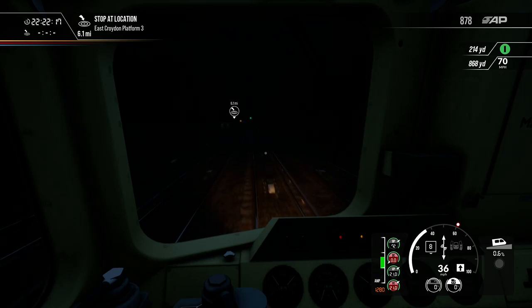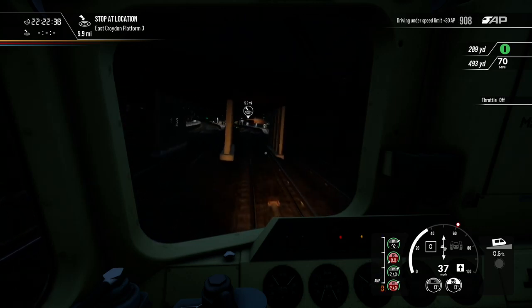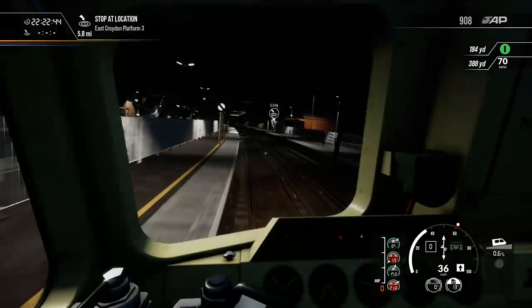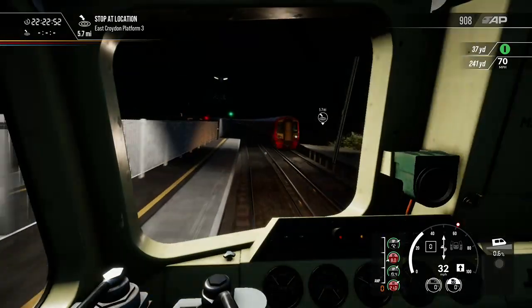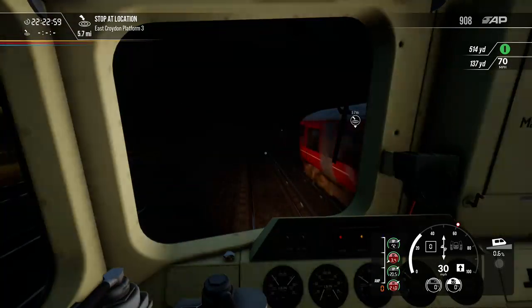6.1 miles to East Croydon. Oh, that was a yellow and it just went to a green. I think I'm going to have to cruise for a little bit. Just left some power for a moment. There goes a 387 from Gatwick Airport to Brighton.